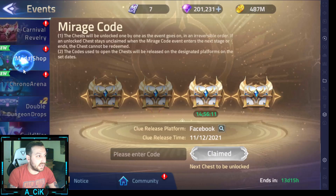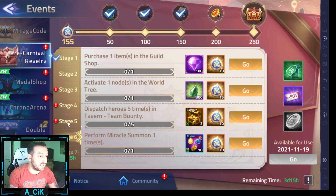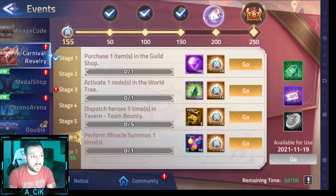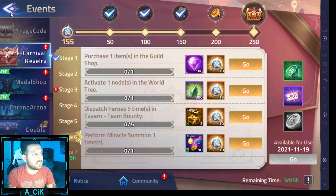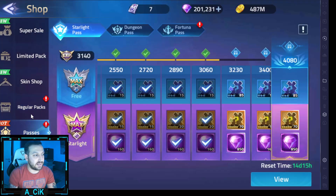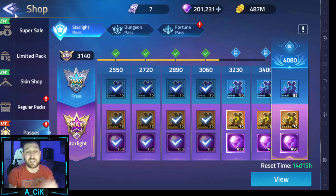So over there on the events — it isn't out here right now — but we have the Pre-Carnival Revelry. What you need to do is clear all those stages from 1 to 7. After stage 6, you are able to get 5 more lucky coins, so you have 8 overall. On the next update they will be in the shop — 1 coin costs €2.29 — and we're giving away 10 of those. For 10 people, we're going to give away 2 of those lucky coins so you guys can get a 100% guaranteed free skin.